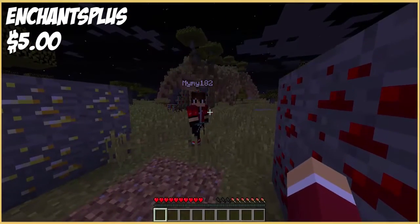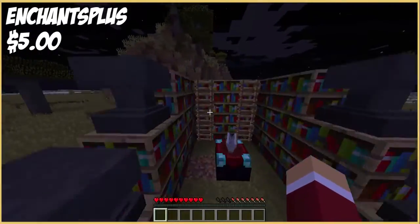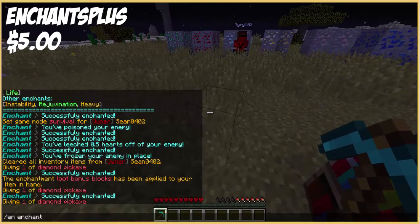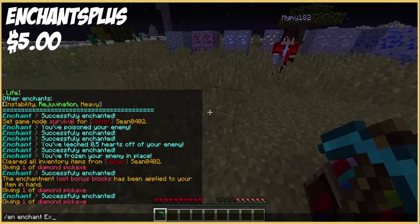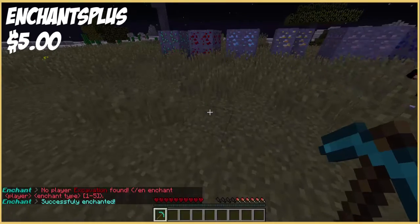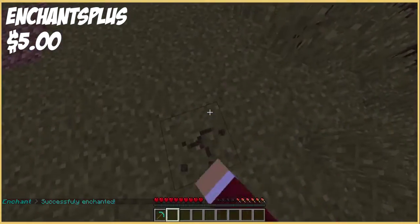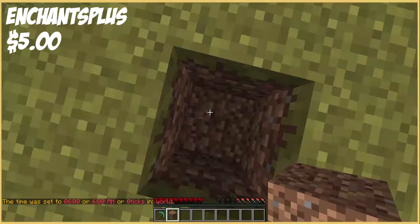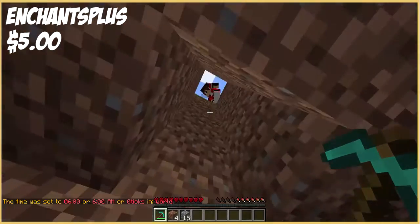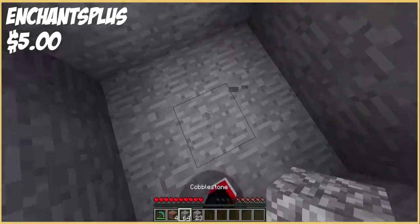Also another good feature for prison servers. Next one is Excavation - it basically digs a 2x2x2 or 2x3 hole. Let me go find some cobble and quickly dig down a bit. So if I just break this, as you can see it digs a 3x3x2 hole, and if I keep digging down it also works with efficiency.